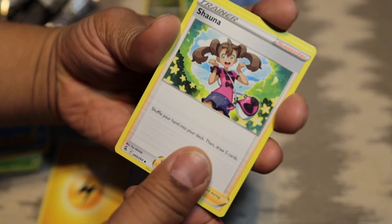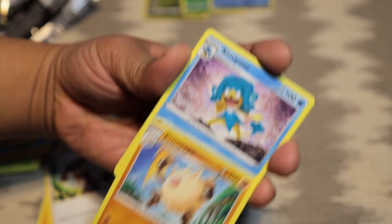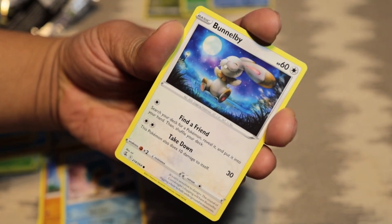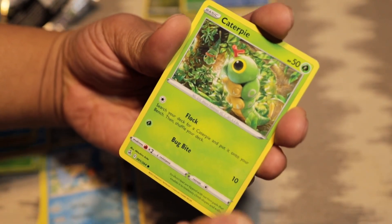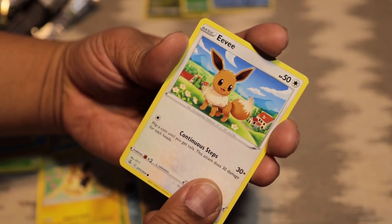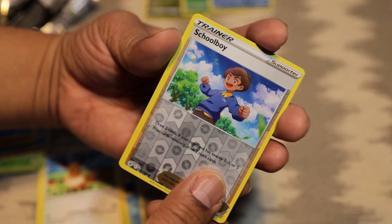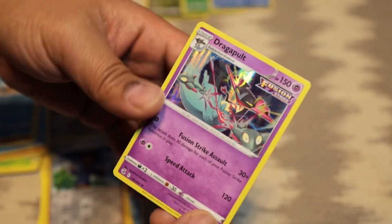Snorunt, Primeape, Simipour, Funnelbee, Mudkip, Caterpie, Piko, an Eevee, and a reverse holo trainer card — Schoolboy. Last card is a Dragapult holographic. There you go, folks!